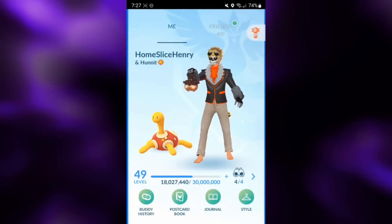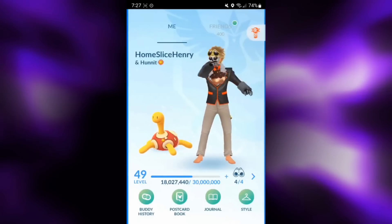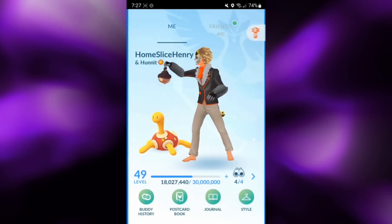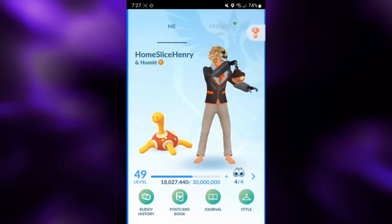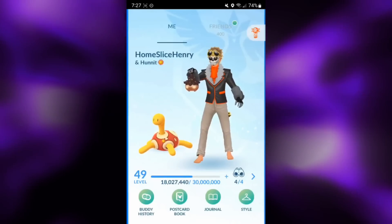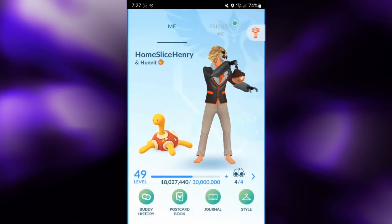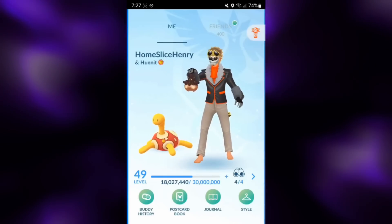Hey everybody, HomesliceHenry here, and in today's video we're going to be checking out another Pokemon that got a move update with the Season 13 changes, and that is Incinerate Litleo. Litleo is a Fire and Normal type Pokemon with the moveset of Incinerate, Flame Charge, and Crunch, and having access to Incinerate now gives it a very reliable fast move that can output some damage while also generating a nice amount of energy.